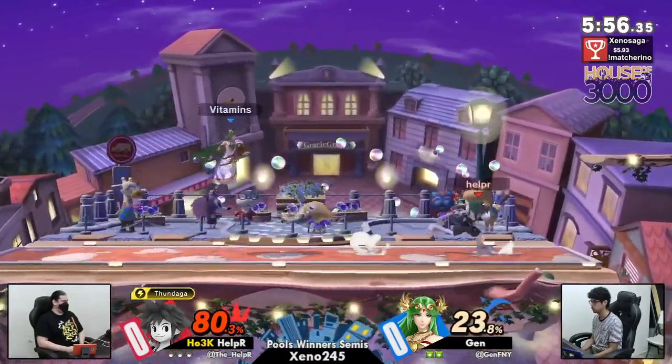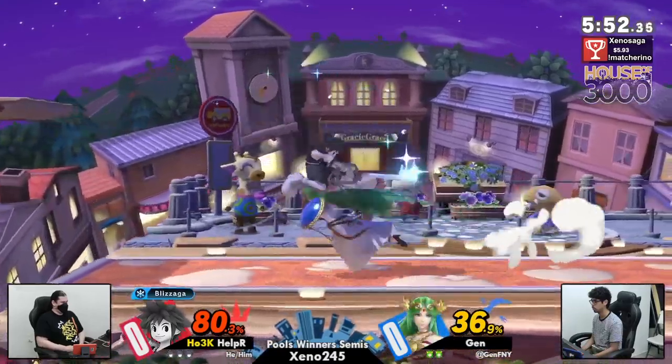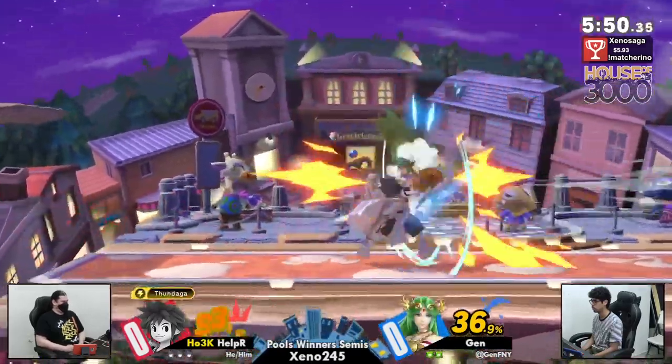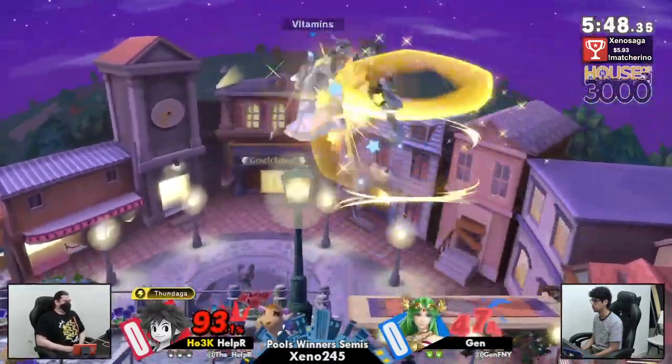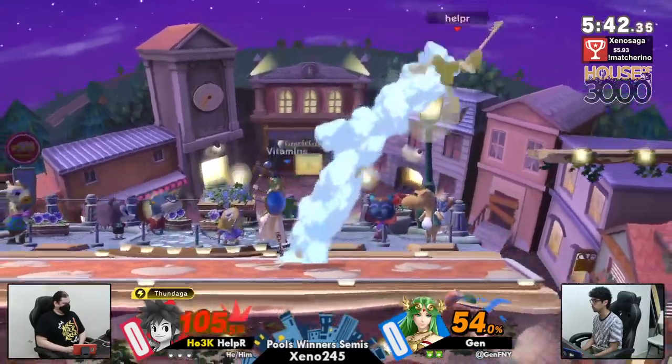Sora got that weird Mario back throw for some reason. We got Helper with a stock lead right now versus Jen, who hasn't been performing very well, hasn't been coming to Xenos super recently — but at Stargate out in Jersey and other tournaments pretty frequently has been performing very, very well. Jen sort of getting back into his game once more.